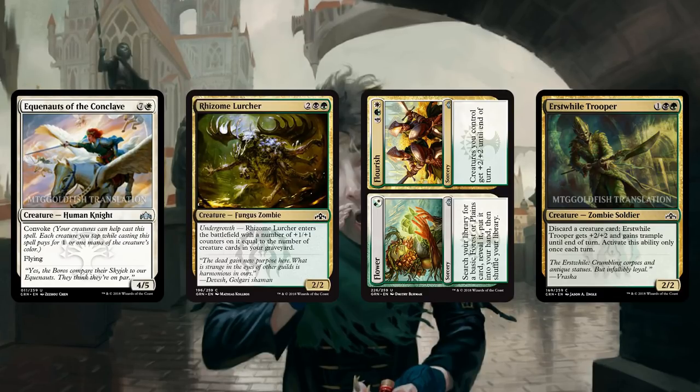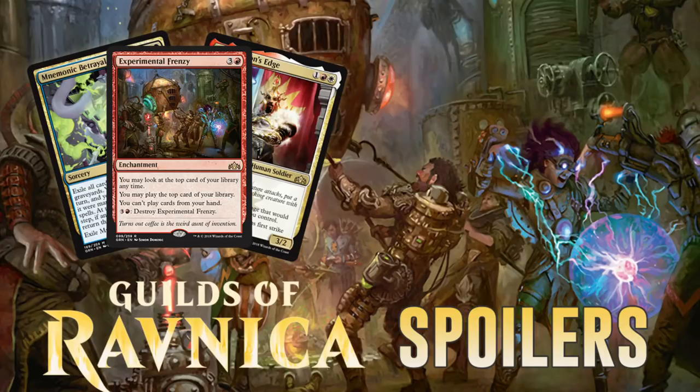And those have been our daily Guilds of Ravnica spoilers for today. Let me know what you think in the comments — what do you want to do with Mnemonic Betrayal? What about Experimental Frenzy, Atera the Silencer, Citywide Bust, Sharnel Troll, Risk Factor, Light of the Legion, Tajik, or Bolt Bend? Can any of the cards we were meh about show up in Constructed? Let me know in the comments. Thank you so much for watching — I hope you enjoyed the video, and I will talk to you soon.